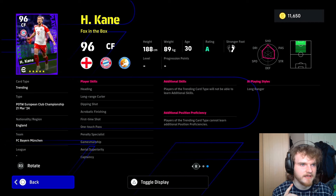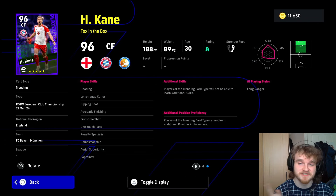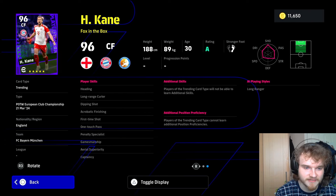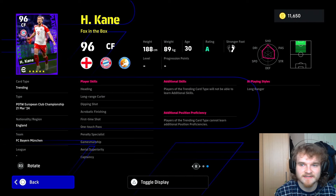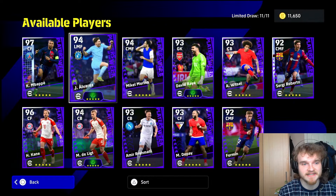Acrobatic finishing and first time shot — that's just telling you this guy's clinical. One touch pass — look for the link up. Penalty specialist. Gamesmanship on a player like Kane, a big physical striker, is very good. Aerial superiority — he'll be good for goal kicks, long balls, and link up play. But no true passing — come on Konami, that's pretty much what he's best at. He does like to pass a lot. I think that's a bit annoying, but even with that, I think his card will be good. I have to spin this pack — I think this pack is a must spin.